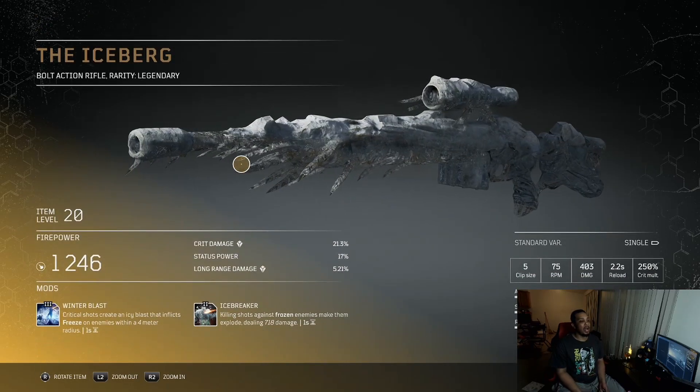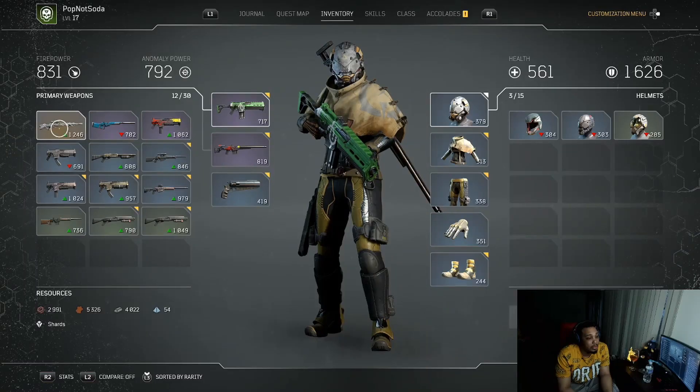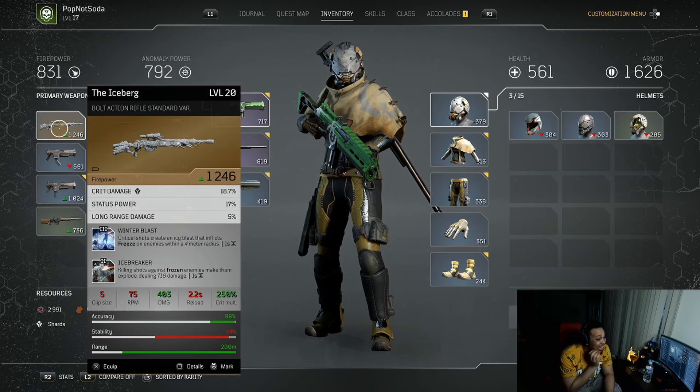But before we talk about grinding, let's talk about why y'all are here — the Iceberg. This weapon drops very early. I got it to drop at the Chrysaloid boss battle, and I didn't even notice it dropped. This is the first legendary I've gotten in this game. I was only at world tier 5 when this dropped.